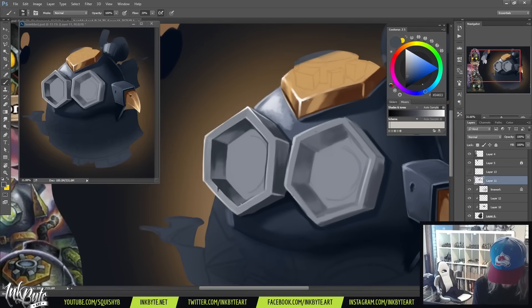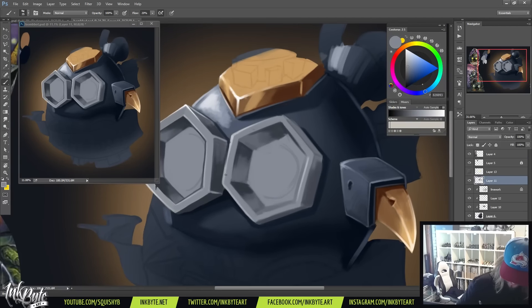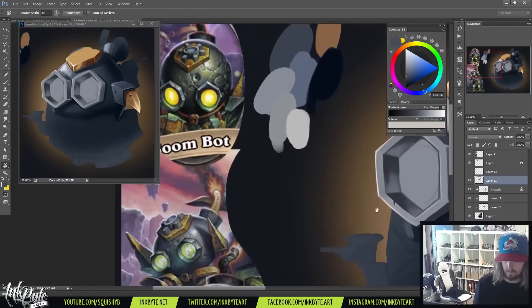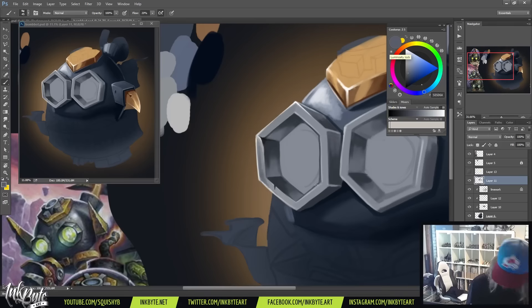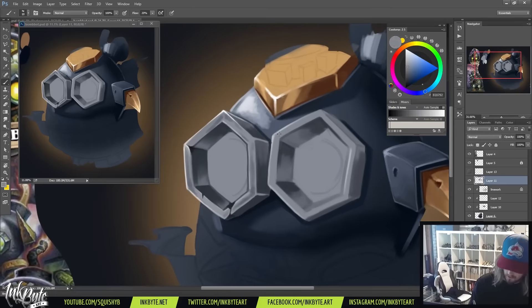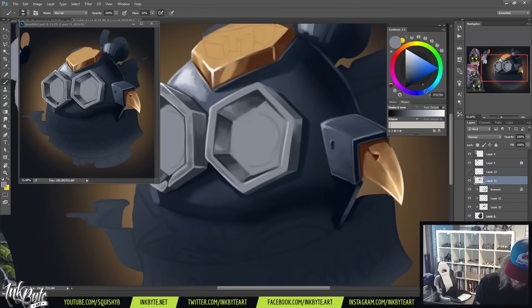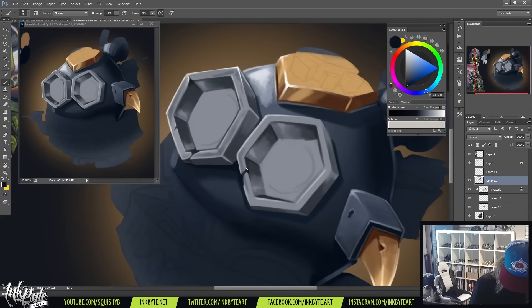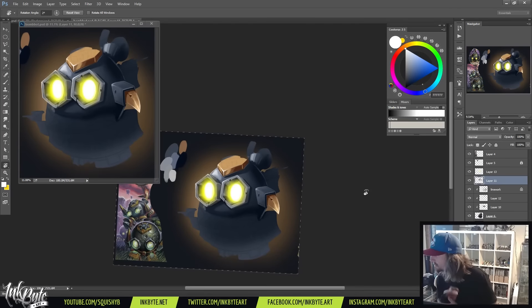I jump around the place — now I'm on this eye socket, now the bomb, now the gold, now back on the eye socket. That's important because I never want to get bogged down in one spot. I want to lay in a bit, clean it up, then move on and come back fresh. You need to be refreshing your eyes — either taking breaks or working on other sections. Since I was streaming I couldn't walk away, but another technique is flipping the canvas horizontally, which gives you a completely different view and helps you spot mistakes.